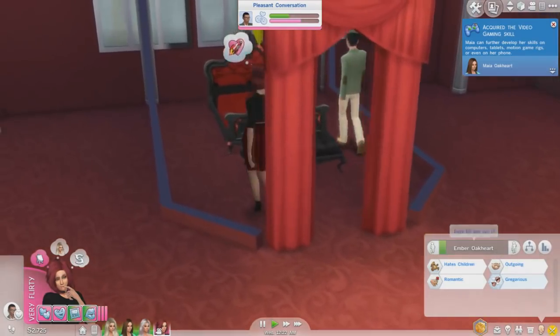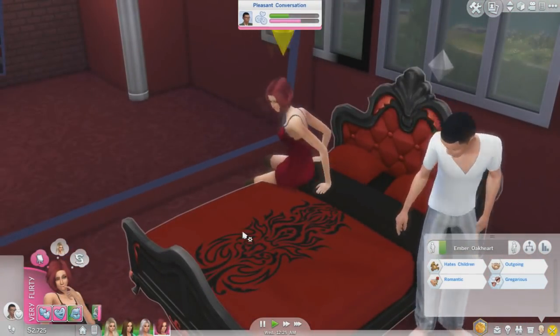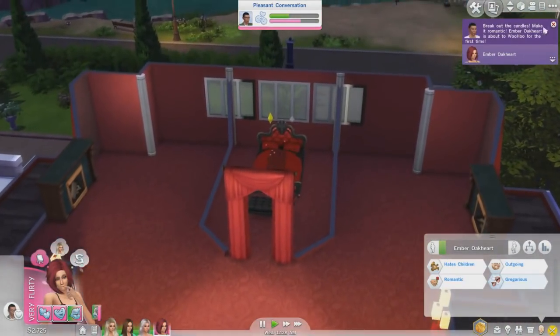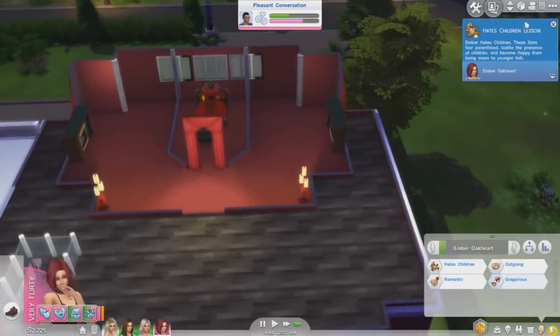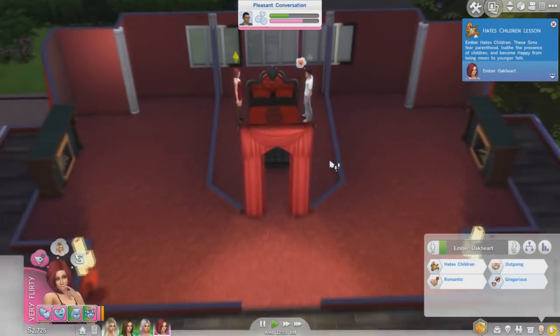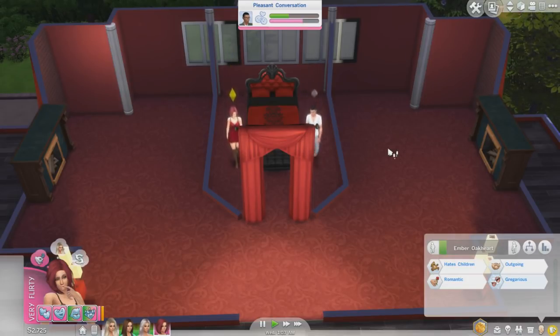They're already aging - no good, no good. We definitely need to add some art in here and some more furniture because it's driving me a little crazy that the walls are so bare. We're just gonna wait for her to finish, and then - Ember hates children! These sims fear parenthood, loathe the presence of children, and become happy from being mean to younger folk.